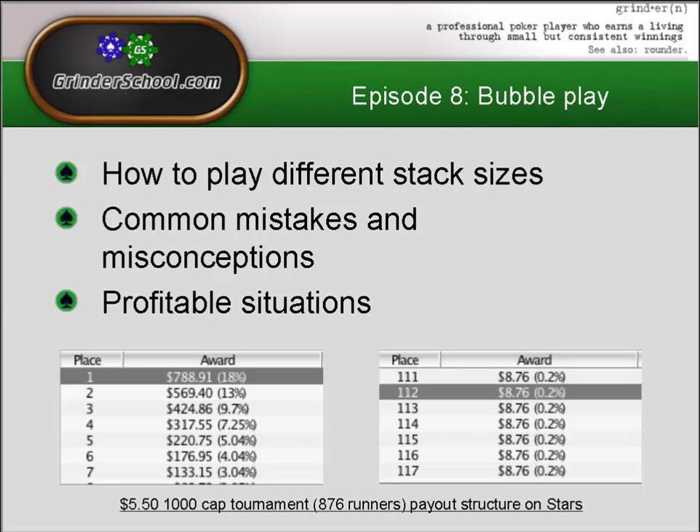I've included an example of the top 7 payouts compared to the bottom 7 payouts. This is a $5.50 1,000-cap tournament that had 876 runners on PokerStars. A min cash is $8.76, which is 0.2% of the total prize pool — so if you just play to min cash, you make a massive $3.26. Compared to first place at 18%, that's about 90 times more.